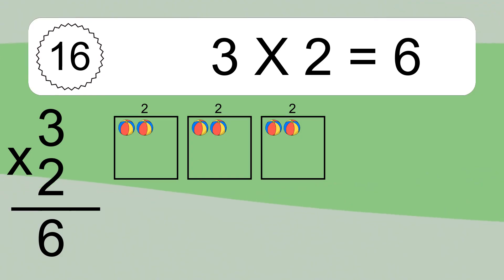3 times 2 equals 6. We have 3 boxes and each box has 2 colorful balls inside. If you count all the balls in all the boxes together, you will have 3 times 2 balls. This equals 6 balls.